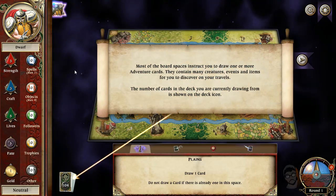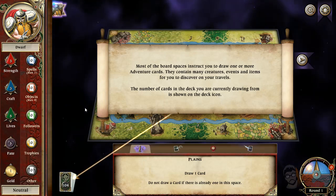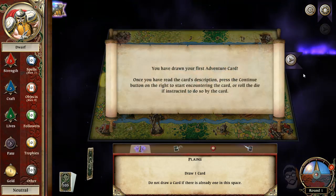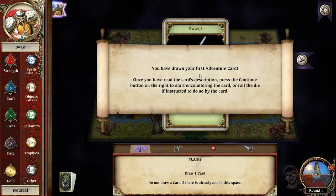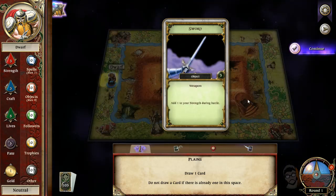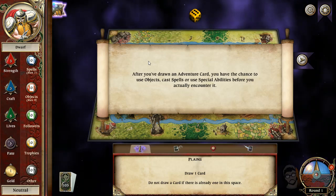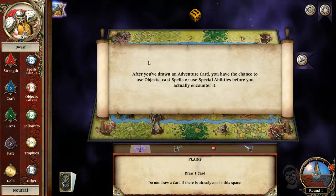The cards contain many creatures, events, and items. The number of cards in your deck is shown in the deck icon. We'll draw an adventure card. You've drawn your first adventure card — once you've read the card's description, press the continue button on the right to encounter it or roll the die. This is a weapon — just mine. 'Add one to your strength during battle,' so you just keep it. After you've drawn an adventure card, you have the chance to use objects, cast spells, or special abilities before you encounter it.